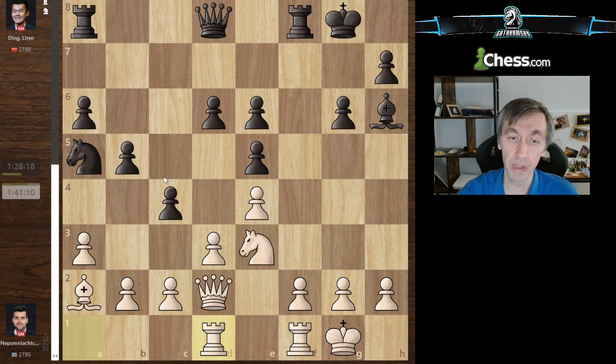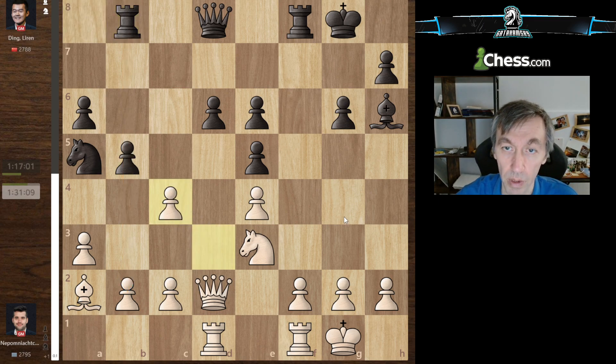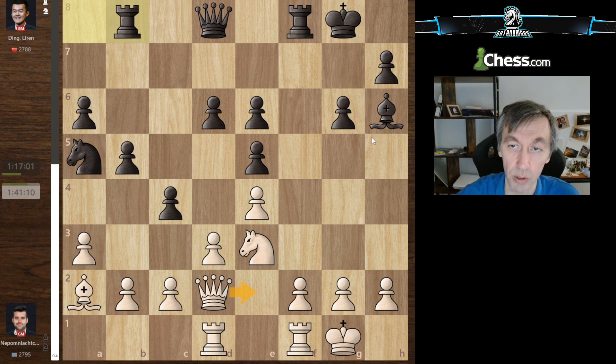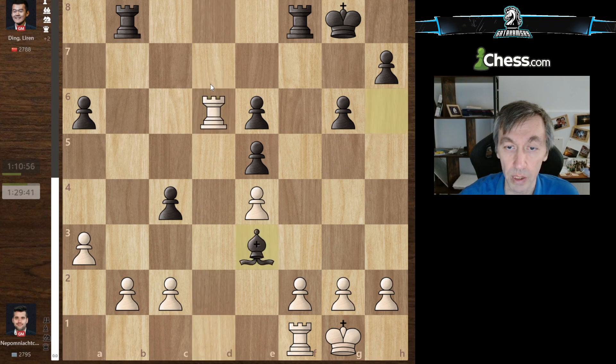So Nepo plays Rd1, eyeing the pawn on d6. Black plays Rb8, eyeing the pawn on b2 in return. White has to do something and takes on c4 — if he plays Qe2 it leads to the same position after Be3, Qe3, then Qc7. So white takes on c4 immediately and black takes with the knight, very important. Takes, takes, and Nepo understands this is very likely a draw. He's okay with the draw because the match situation is plus one for him — only three games left — and if he leads, he's fine with all remaining games being draws, as that wins him the title. He takes on d6 and goes into this rook endgame, which is immediately drawn.